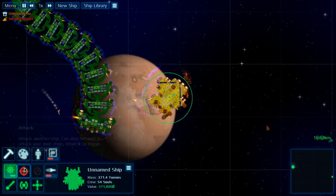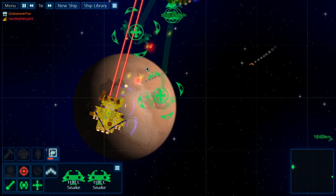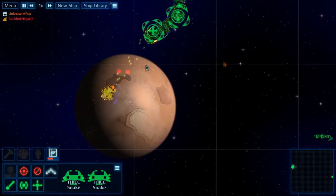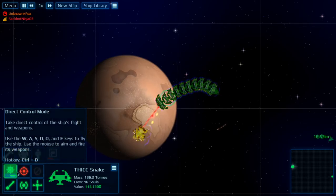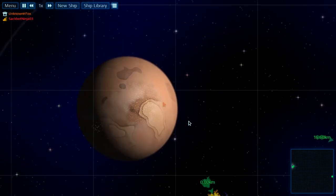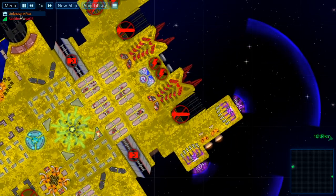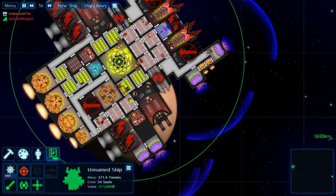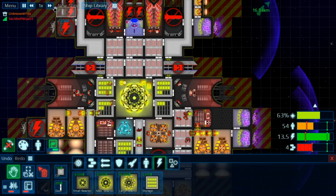By the way, my snake sucks. You're probably like, 'Whoa, that's so cool.' Thick snake. Why is there no power here? You don't have enough power — you just have one reactor core. Actually, you do have enough power, it's just too slow. You should probably spread out your power like this.